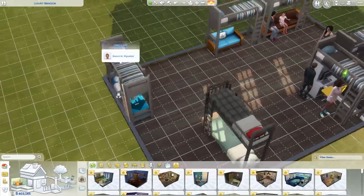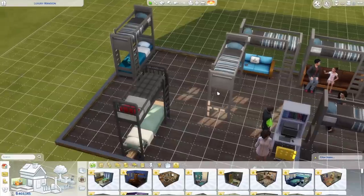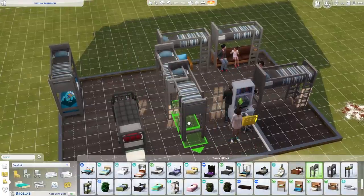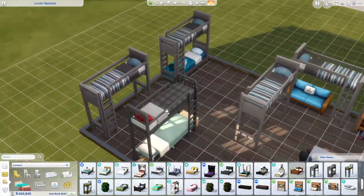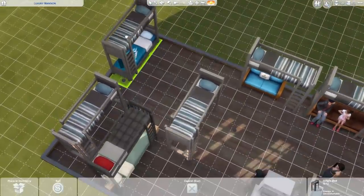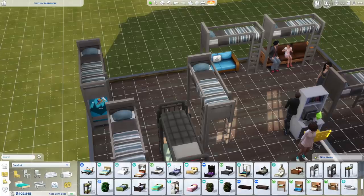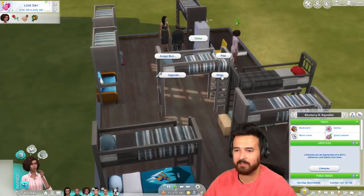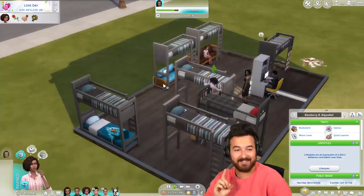So you put it against the wall... okay, it doesn't come back when you rotate, it's only when you place it — that's interesting, still cool nonetheless. It comes out with two ladders and you put it on a wall and then yeah, there's only one there. This automatic ladder removal can also be toggled off by the auto bunk beds button in the comfort sort UI. And sims can now relax in beds again, which is nice.